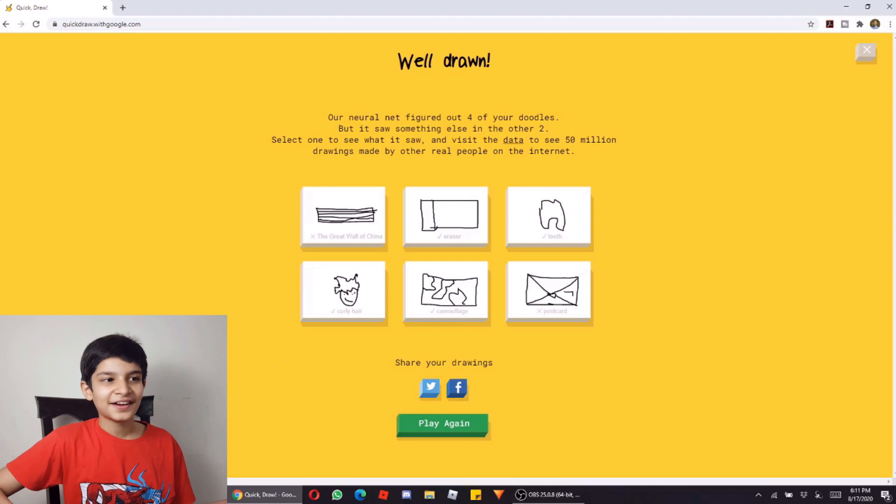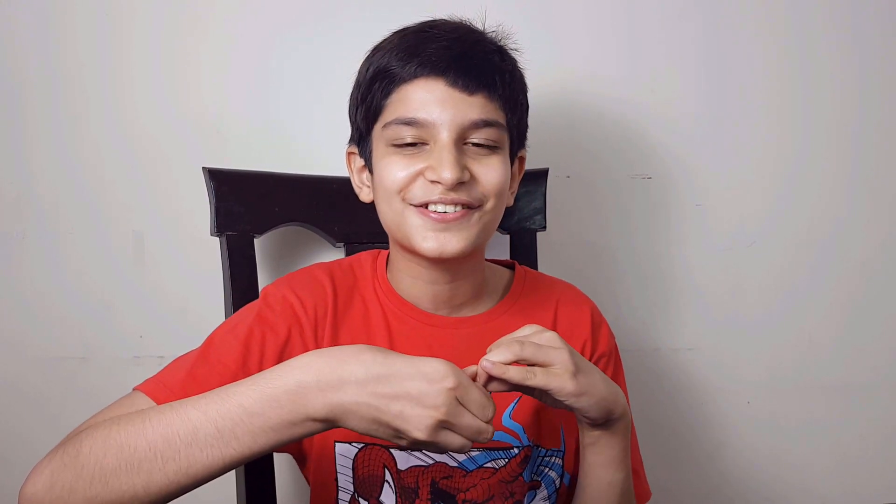So let's play again. Now we have started our first round and finished it. Now I have a little idea of what this game is — we draw about 6 things for 20 seconds each, and if we draw them right, Google guesses them. In the last round we have 4 things. Let's start our second round.